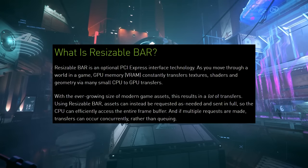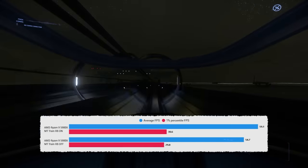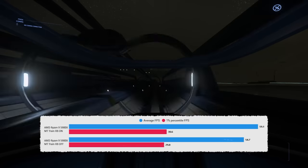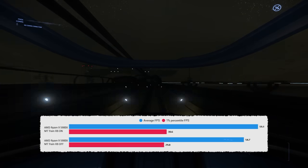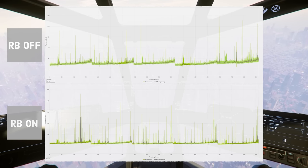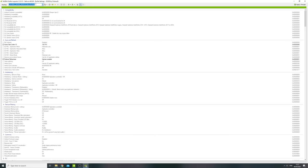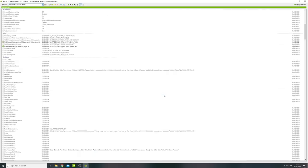Another one that may or may not do anything is resizable bar. It's worth testing this on and off. I found that when I forced it on in Star Citizen it did increase frames very slightly but there were all sorts of stuttering and frame time spikes, so for me it wasn't worth forcing it on. Remember it isn't on by default with Nvidia cards — only certain games are supported. On the AMD side it's worth looking at resizable bar to see whether you want it on or off.